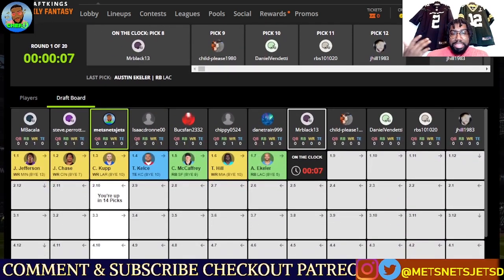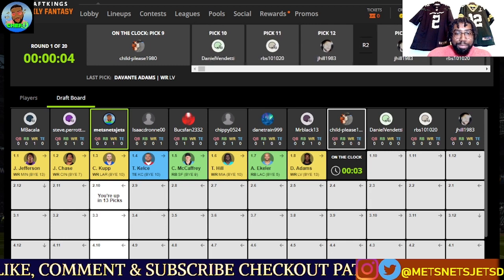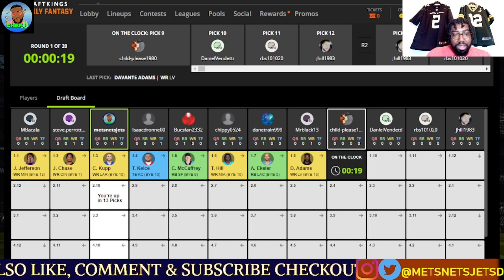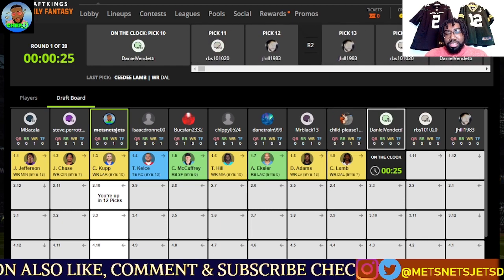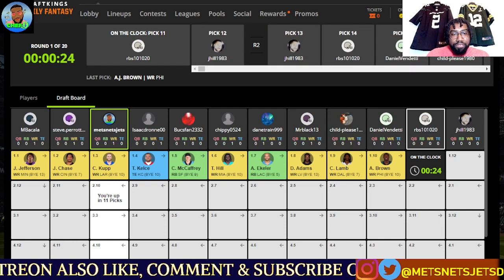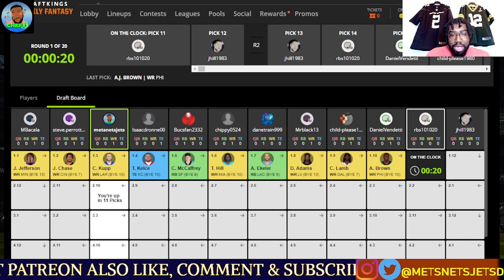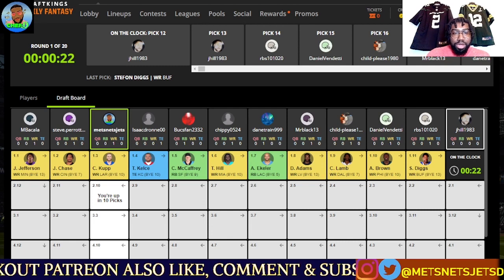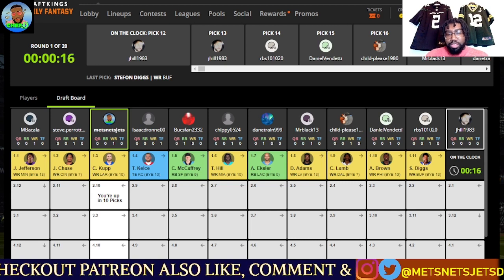Let's throw up the board: Cooper Cupp, Travis Kelsey, CMC, Tyreek Hill, Austin Eckler — there's not many times I get to start at the beginning of a draft and grab Cooper Cupp. I've been in the back in majority of videos trying to snag players here and there. After Eckler: Adams, CD Lamb, AJ Brown, Stefon Diggs — we're getting a whole piss-boy color scene right here, all yellow. That's why we call it piss boy. All wide receivers gone in round one, only two running backs.